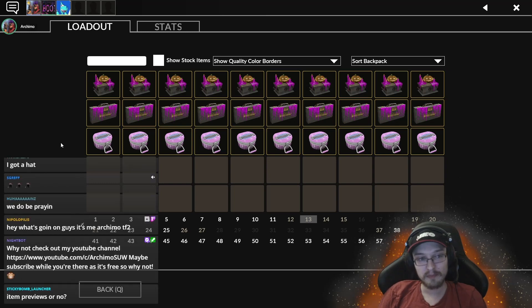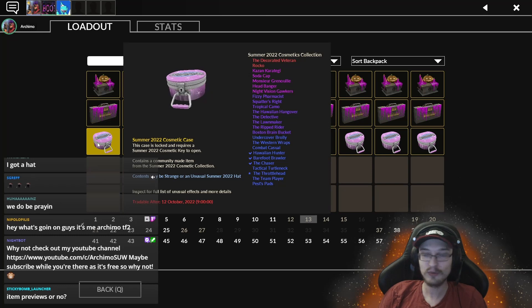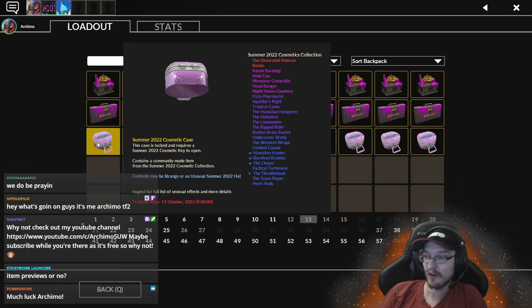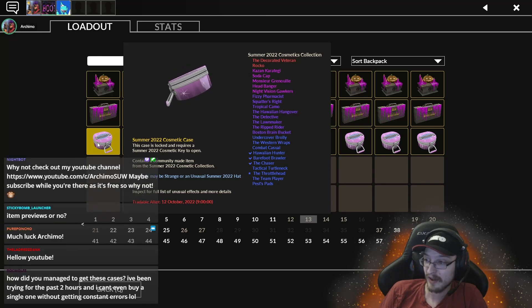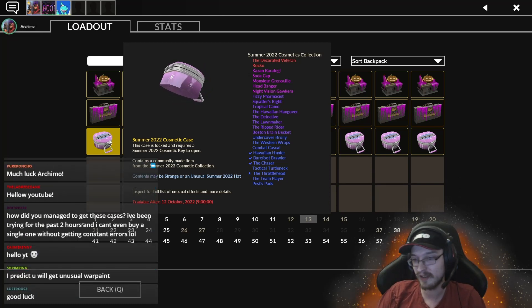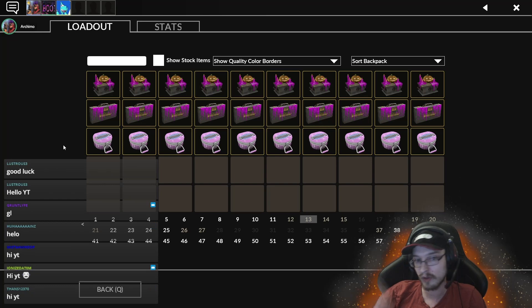Hello everybody, new Halloween update dropped! I've decided that we open 10 of each of the new cases, but we are also doing 10 just in case we get that decorated veteran — which is obviously unlikely, but hey, it could happen. And then maybe get one of the new effects; there's a purple ghost-like effect that I think would fit nice on it. Be sure to subscribe to keep up with more unboxings.